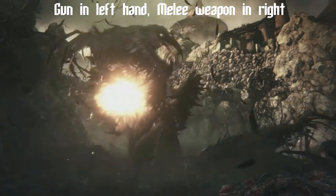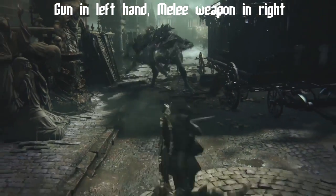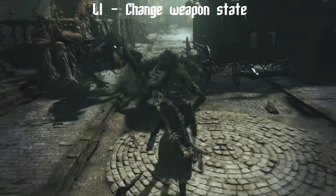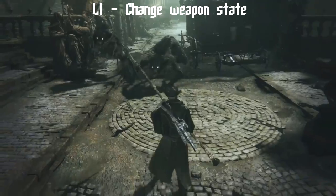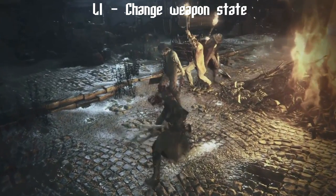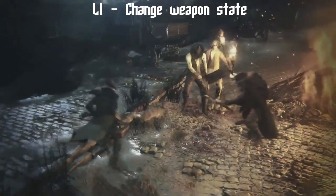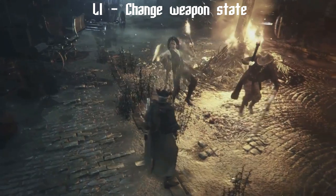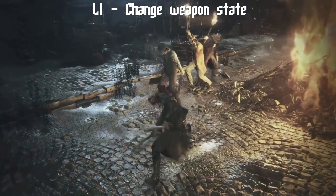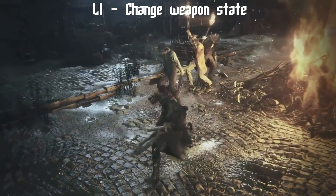With a gun in our left hand and a melee weapon in our right, we identify as one of the hunters stalking the streets of Yharnam. We've just learned that pressing L1 on your controller will alter the state of your held melee weapon. So what was once a short one-handed hatchet designed for use in narrow corridors could become an elongated two-handed scythe for dealing with foes at a distance. The player actually elongates the blade during a swing, adding the range needed to hit another enemy. This is really cool stuff.